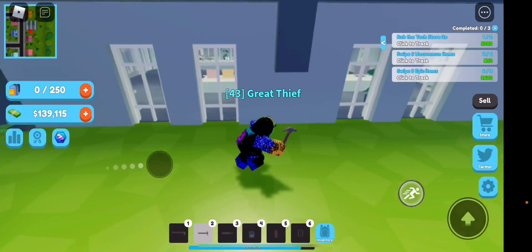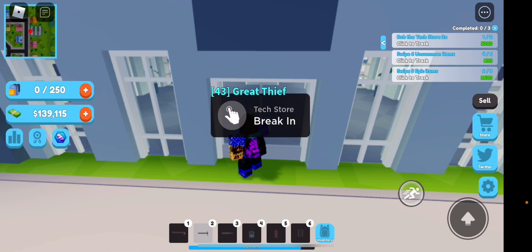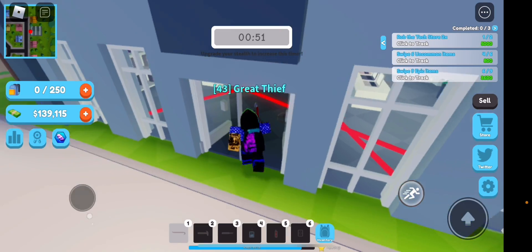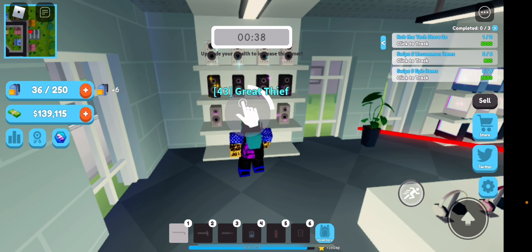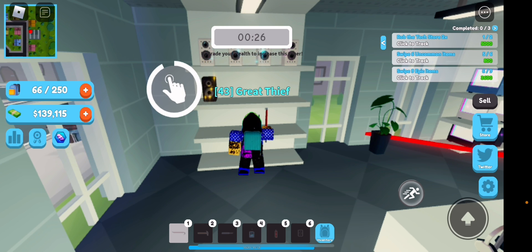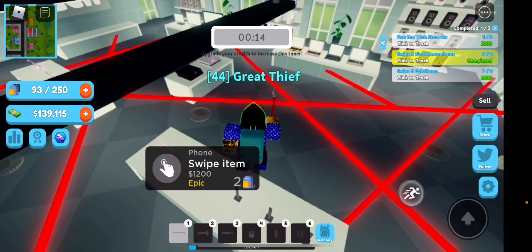I do kind of struggle in this one because there is so much stuff to steal. I've never actually gotten everything because you physically can't unless you have an infinity backpack — if that's even in the game. There's no way to collect all of it because there's quite a lot of items. Let's go in and do the tech store. I'll collect the closest things, but certain items will give you more money. The whole store has laptops, consoles, PCs, headphones, phones — just everything a tech shop should have.